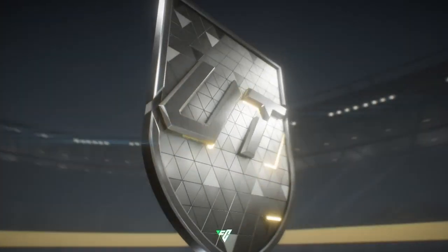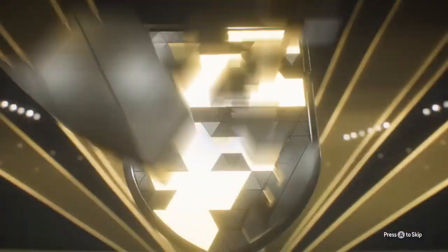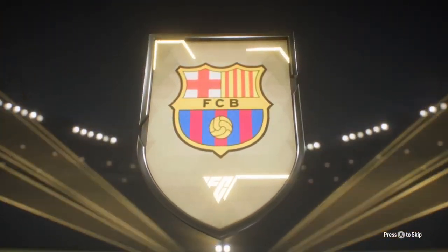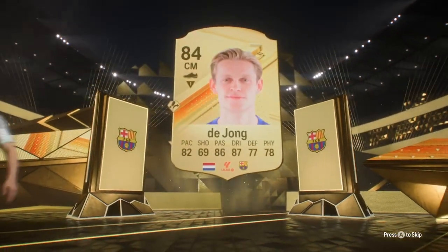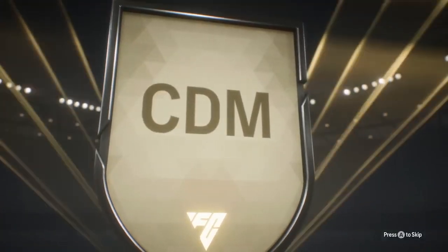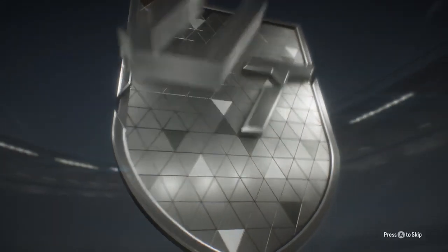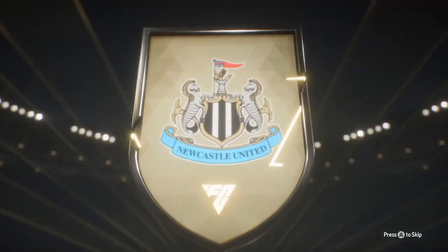Let's do the 83 times twos now, we've got four of these to open. I can just guarantee most of these are going to be duplicates. We start off with a Frankie Dijon though - wow, that's good. Second 83 times two - it's going to be a Brozovic 83, that is really bad. Third 83 times two - English goalkeeper Nick Pope. We take it.